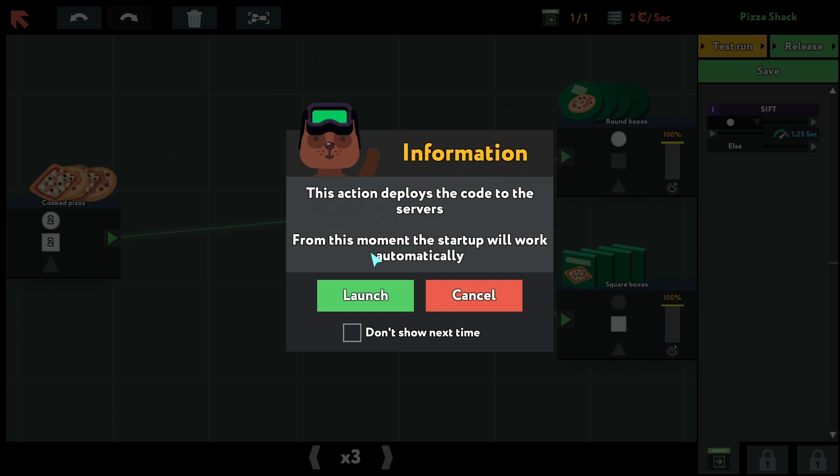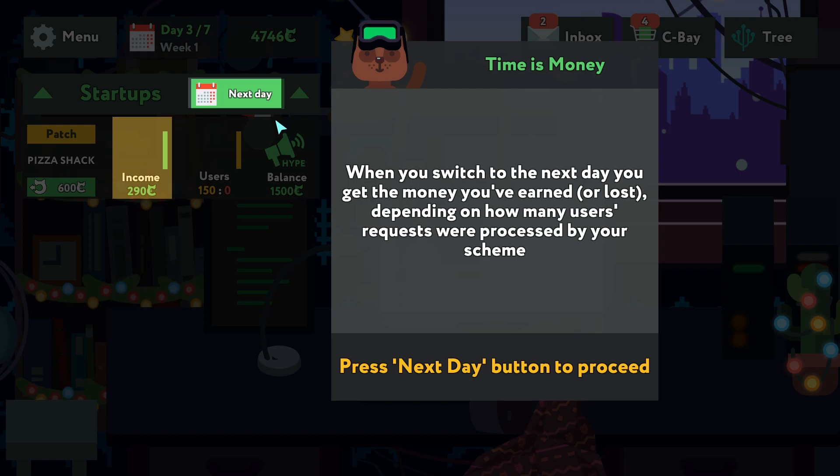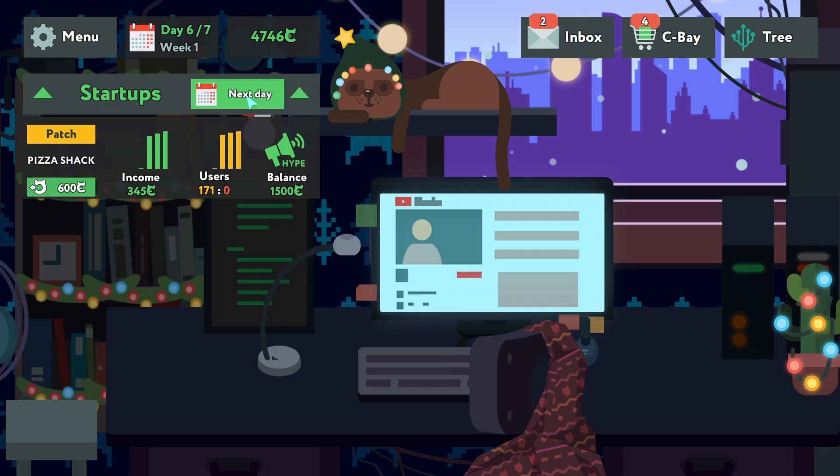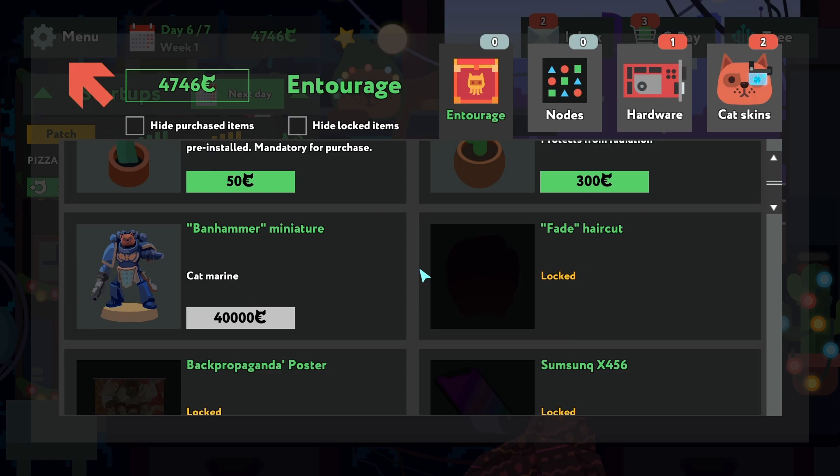Deploy the code to the server — the server will start working. Press the next day button to proceed. Income — okay, next day. It's working pretty well.